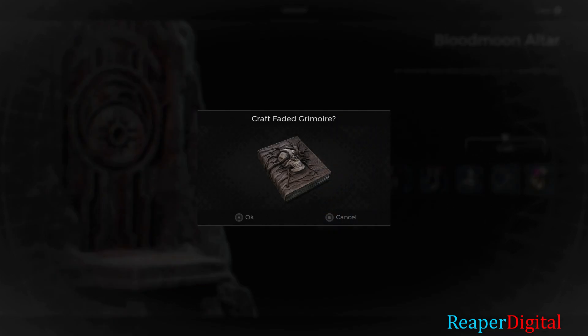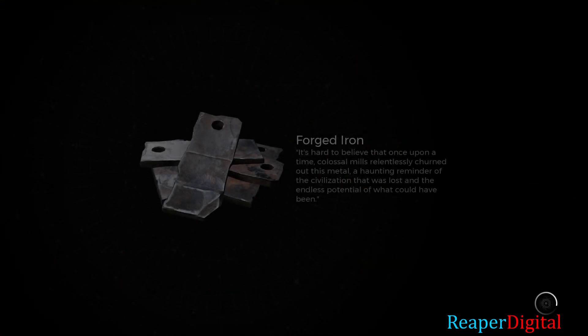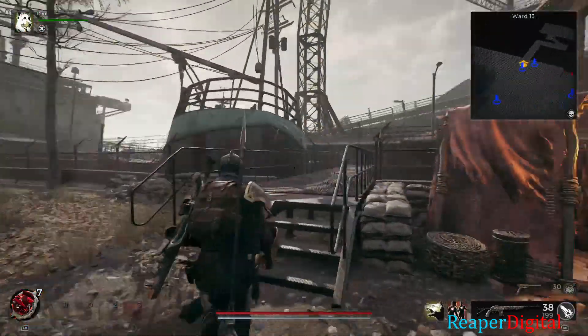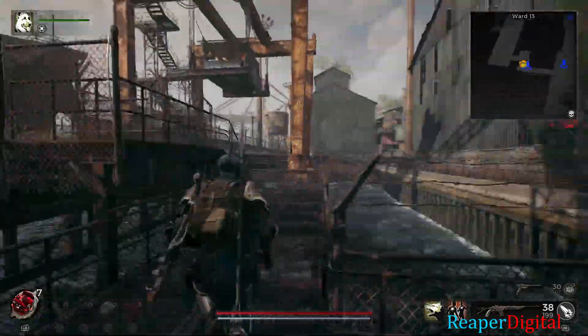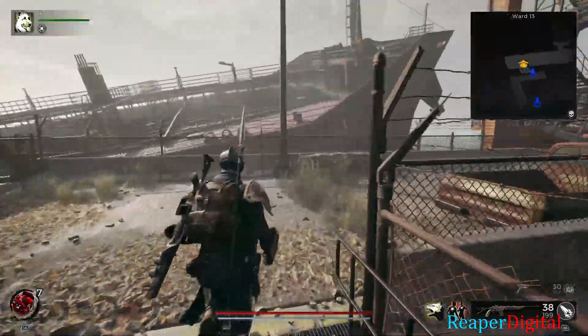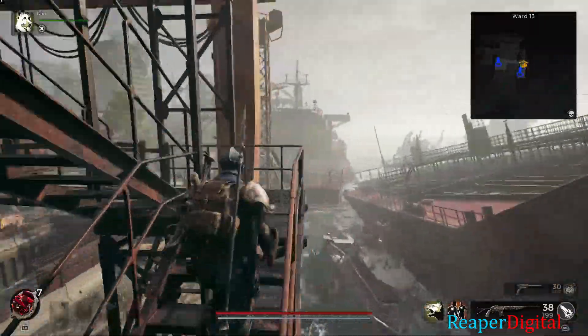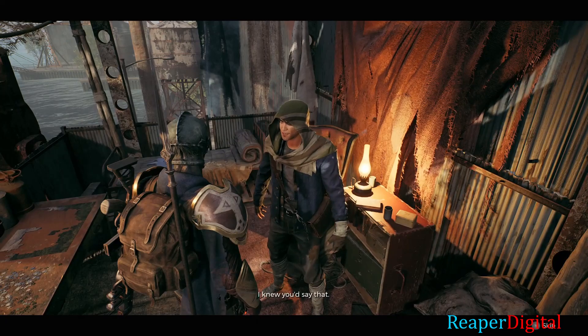Once you go to the blood moon altar, purchase the Faded Grimoire — it looks like a book with a skull on it. Now head back to Ward 13 headquarters and speak to Wallace, and there you can craft the Tome of the Bringer — I might be saying that wrong — after crafting this, you've officially unlocked the Summoner archetype.